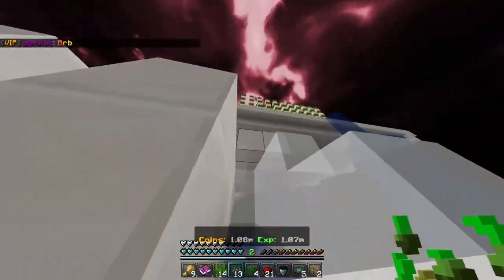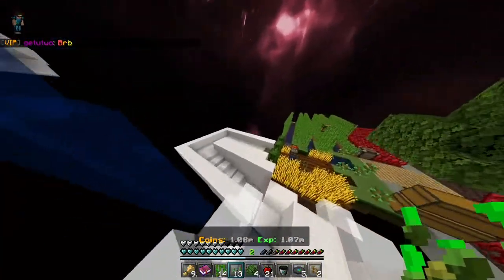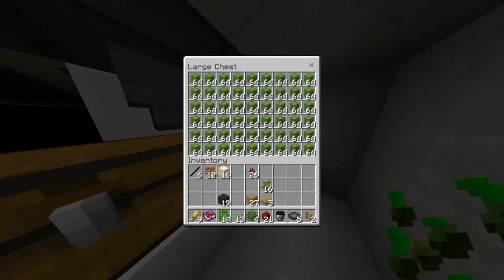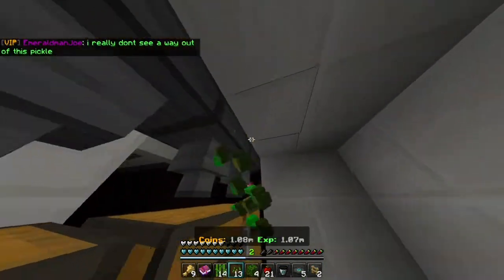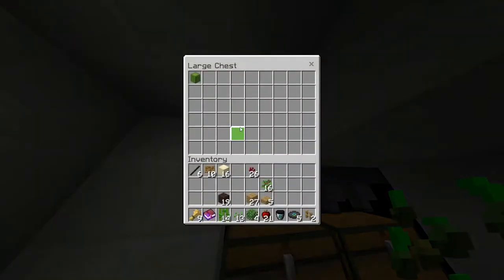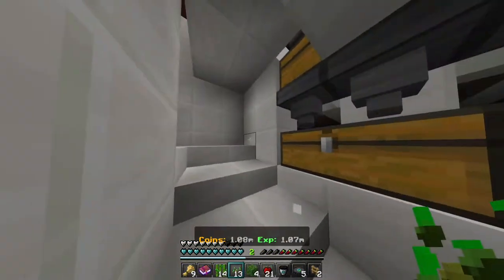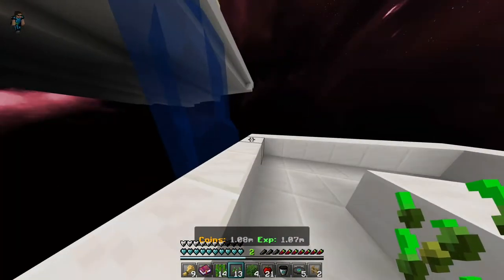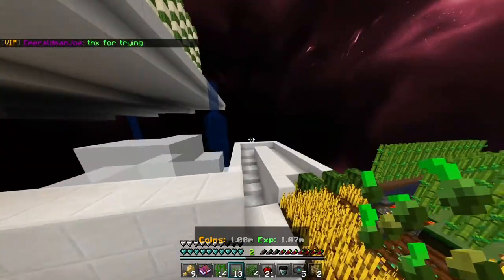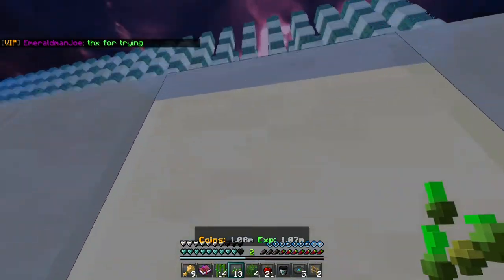Once you have some money, like maybe 50k or more depending on what block you want to build with, start building a cactus farm like I did. Let me show you how much it's producing — I let it run for about an hour. This double chest is full, there's another one that's full, and this one is not full yet, but it produces a lot — about 50k in cacti every hour.